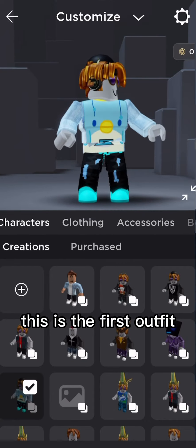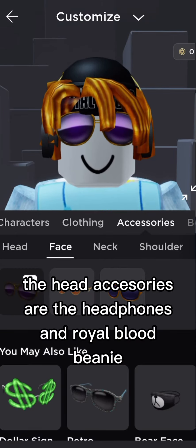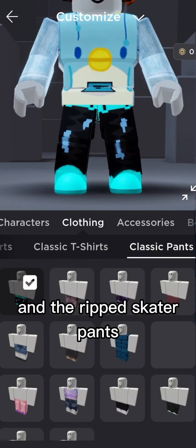This is the first outfit. The head accessories are the head finisen royal blood beanie, the denim jacket shirt, and penguin hoodie shirt, and the ripped skater pants.